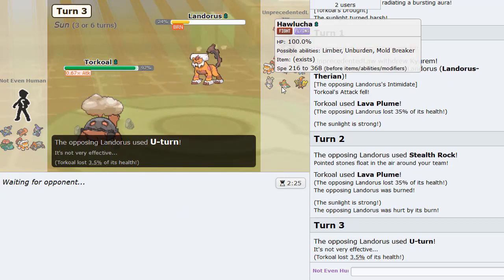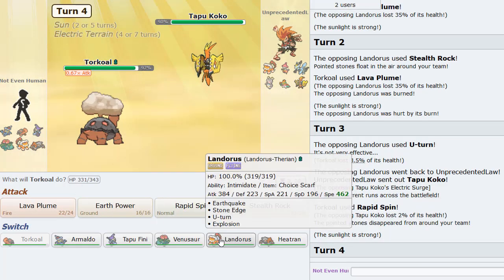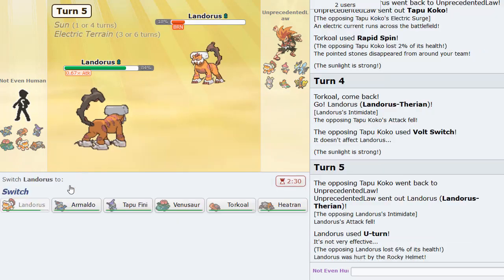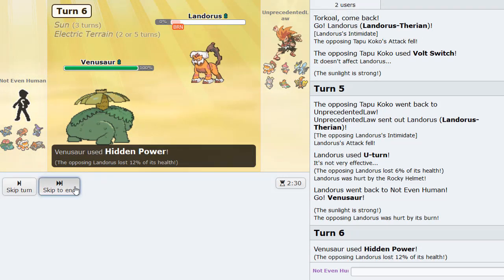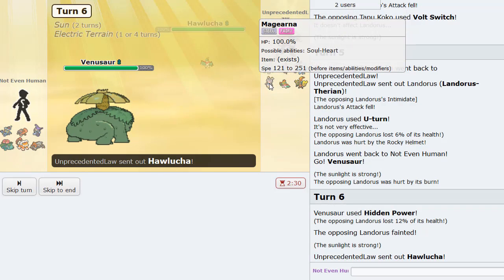He U-turns out and I can just Rapid Spin — nice. He goes Tapu Koko and I have Lando-T to come in. He tries to Volt Switch, but now I click U-turn on his own Lando which has Rocky Helmet. We go to Venusaur to knock it out with HP Fire. He doesn't go Magearna or anything — good info.